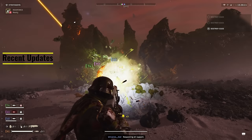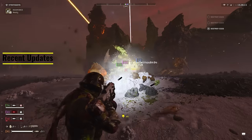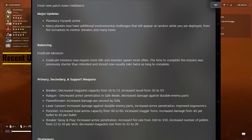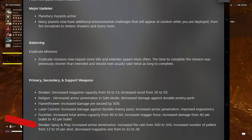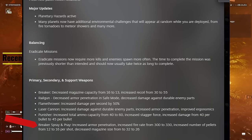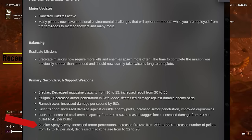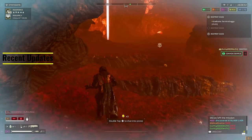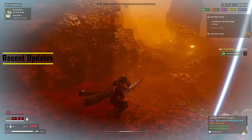In the weapon balancing update, some of our favorite guns got nerfed. However, the Breaker Spray and Pray actually received a buff. It got an increase to its rate of fire, it also got an increase to armor penetration, and maybe the most important of all, it got an increase to the amount of pellets per bullet fired — adding that element where when you shoot the gun, you're going to be hitting more enemies.